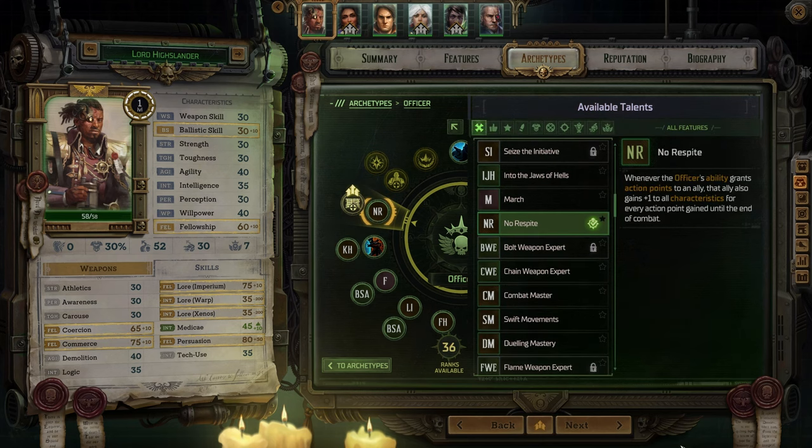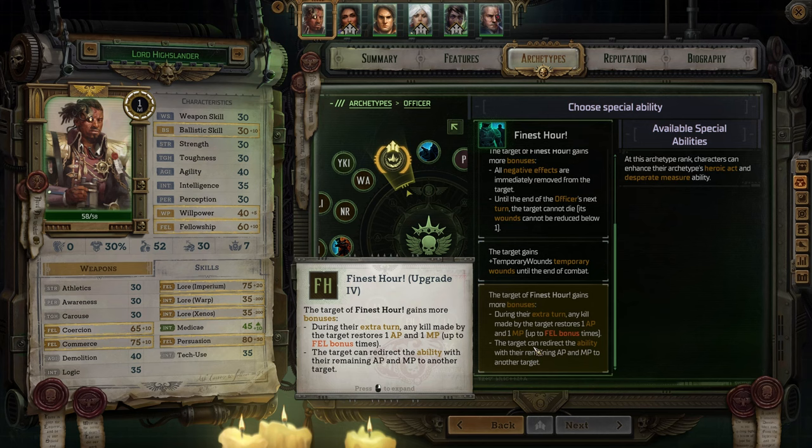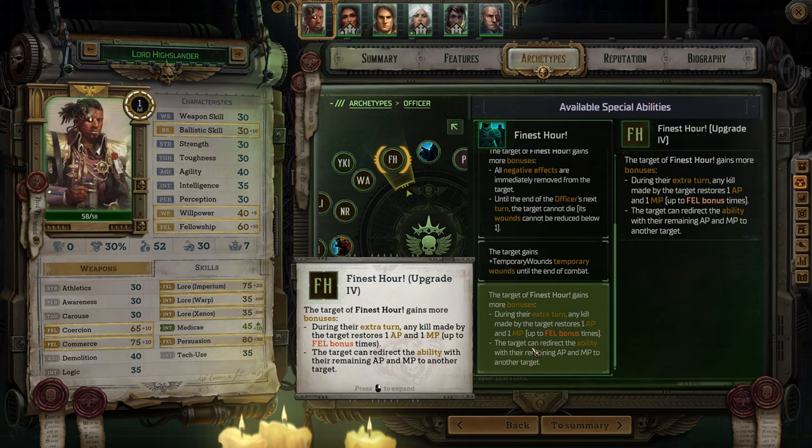At level 13, take No Respite which is triggered when you grant action points to an ally with an officer ability and gives them a plus 1 bonus to all characteristics for every AP gained until the end of combat. If you are consistently buffing the same character, the bonus will stack up very nicely. At level 14, take the Noble talent 'You, Kill It' — this gives you 1 AP every time the servant kills an enemy you dealt damage to last turn. Extra AP is always a good thing. At level 15, take Upgrade 4 which provides an AP and MP bonus every time the targeted ally makes a kill. This can stack up to an amount equal to your Fellowship bonus and the ability can be redirected to another target — it was already fantastic and now it's even more useful.